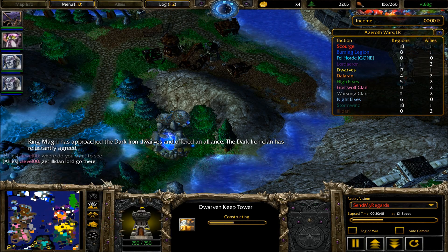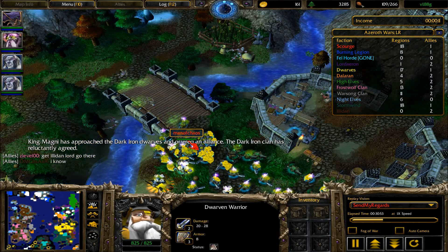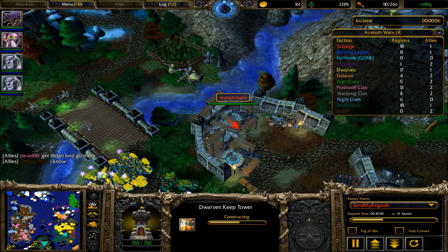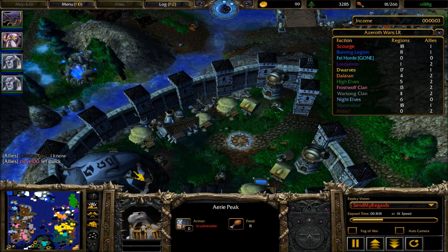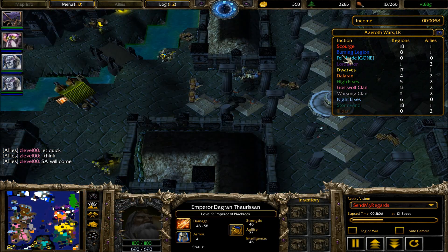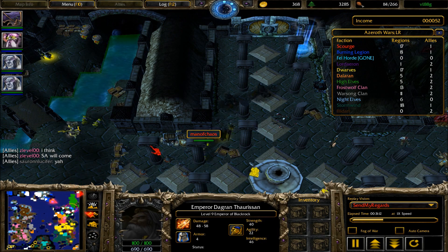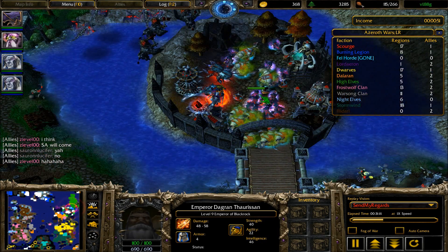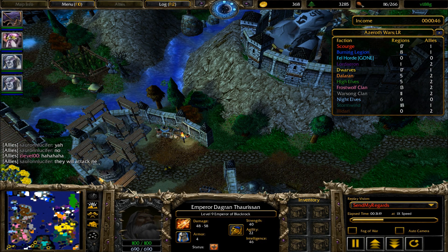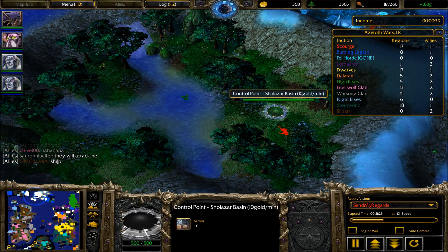Here we are, right back where we left off. Dwarven warriors are 3-2, and what I didn't mention before is that yellow is fortifying this position immediately with dwarven keep towers. Instead of going for the Aerie Peak, which is usually my preference, he's decided to go dark iron dwarves — getting himself Emperor Dagron Thoracian, who is very effective at AOE. For those who don't know, he has the drunken haze ability and can summon fire elementals which perform the flaming breath attack.